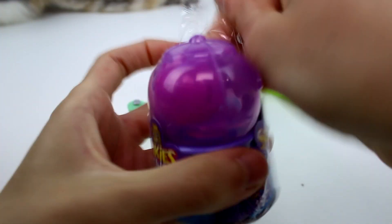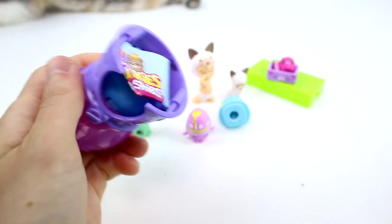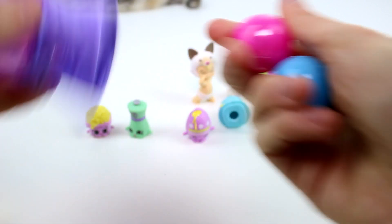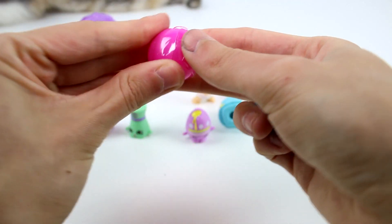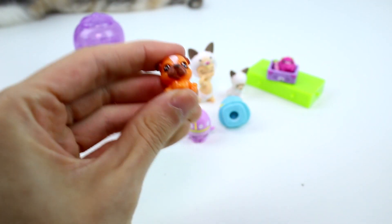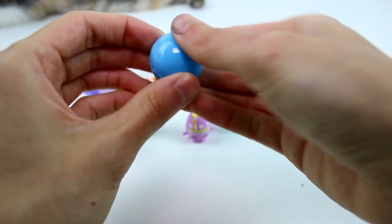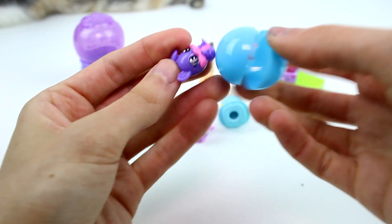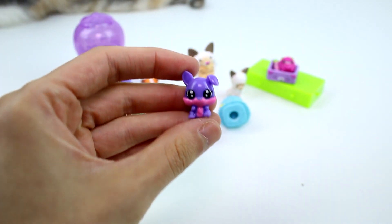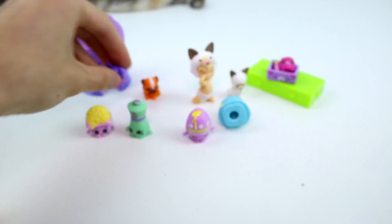And then let's open the Squinky Squashies. Let's check out who's in this one. The little puppy — squishy, squishy. They're so much smaller than the dewdrops, and they're squishier, I think. Yeah, they're squishier. And then we have the little bunny. Oh my goodness, she's so tiny. Oh, I love her, she's adorable.